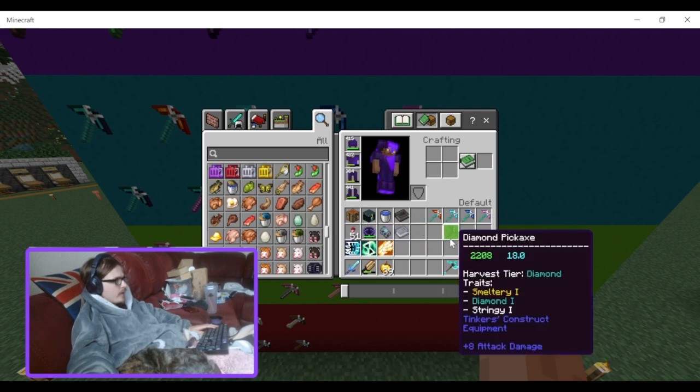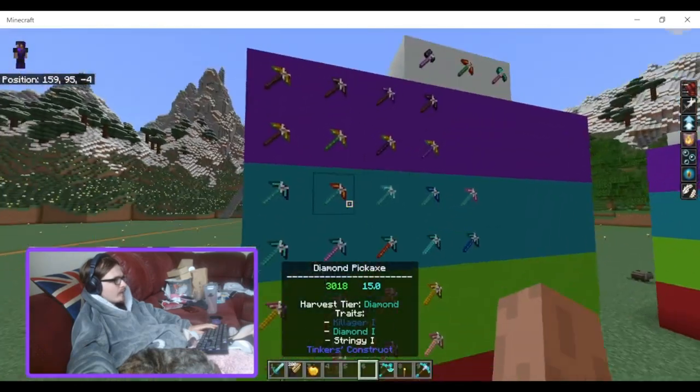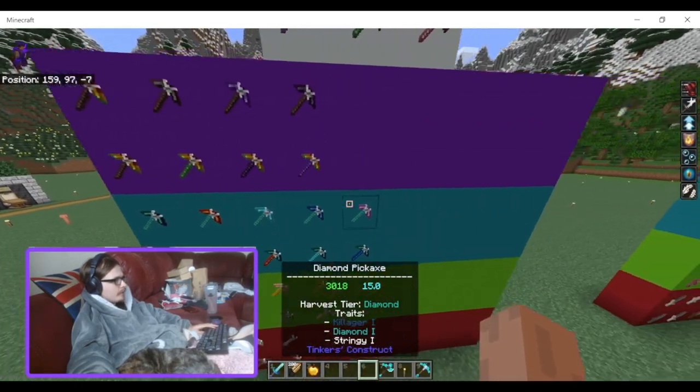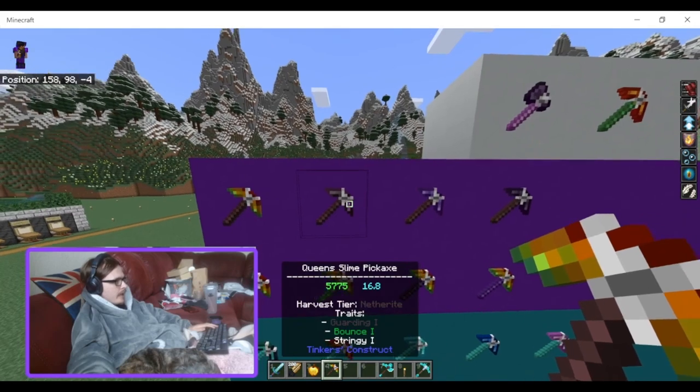Of course you can always mix and match — you can take a rod from one category that you really like and pair it with a head from another category. You can obviously mix and match however you want. Now let's do the netherite-tier pickaxe heads.